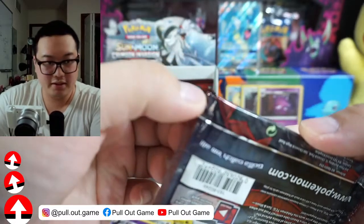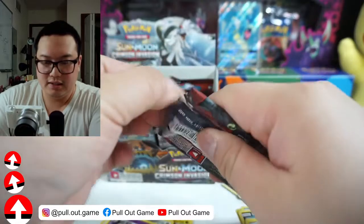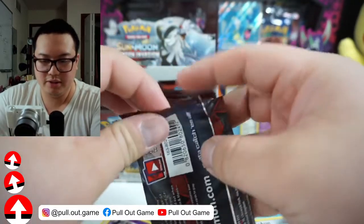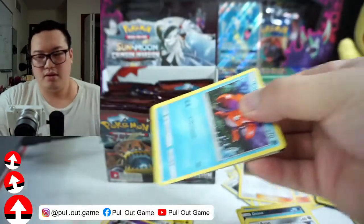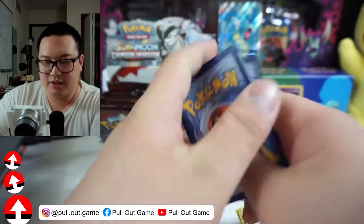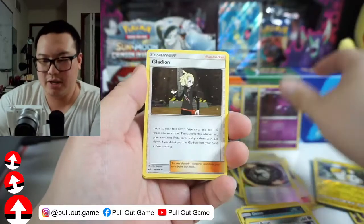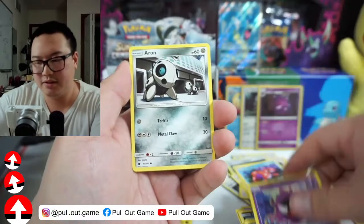Oh, this pack came ripped — look at that little rip right there. It is good to see a different set, different artwork, because I've been opening the same stuff over and over again — Darkness Ablaze, Vivid Voltage, and Champion's Path. I'm not going to complain about that, but it is good to see something different.